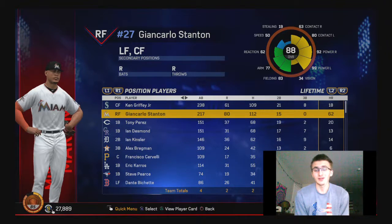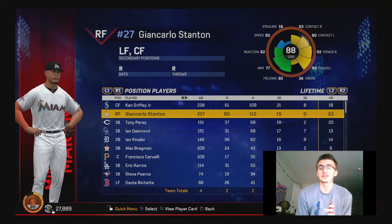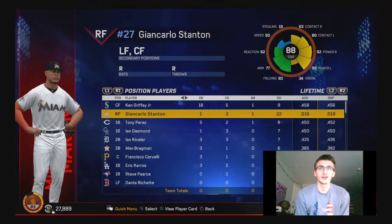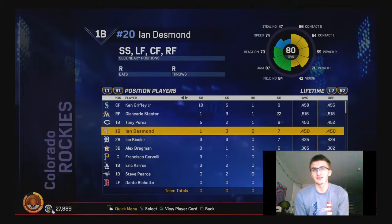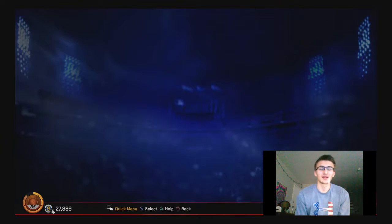I understand that they want to kind of increase their stats a little bit to make it more consistent. You don't want your guys batting 250 because that's not fun to play, but you also don't want your guys batting 500 for someone that has very low contact. My team total average is 500, and it's fun, but it gets to the point where it's like, alright, we gotta chill.